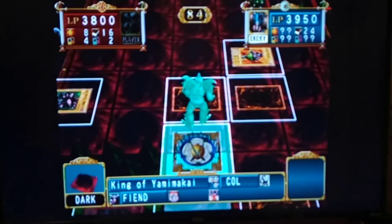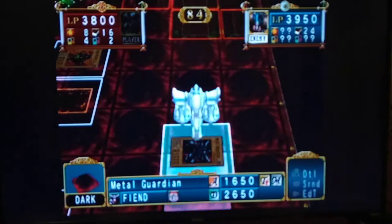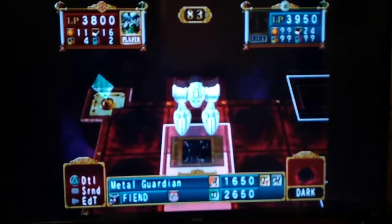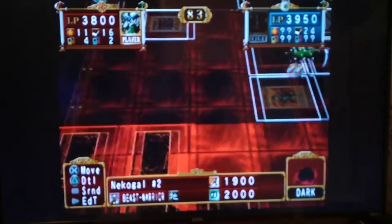We're looking good — just need the field card, really. That's the last piece of the puzzle. Defense mode — yeah, he's playing very defensive. Also, he's not playing any new cards. Even though you would think he'd play new cards now since he has room right here and right here, but looks like we're good.